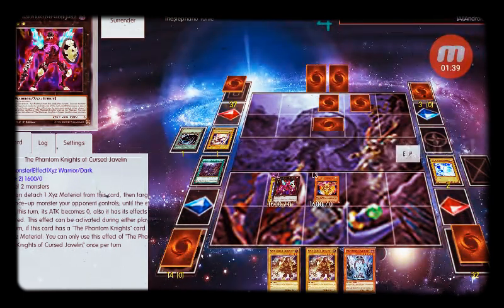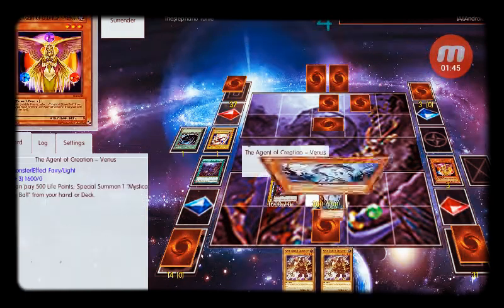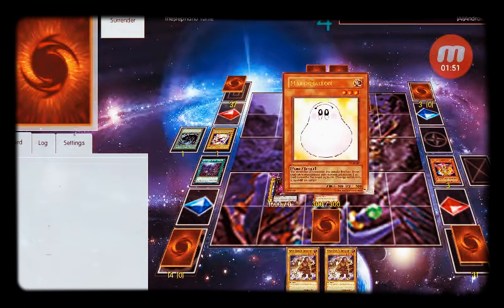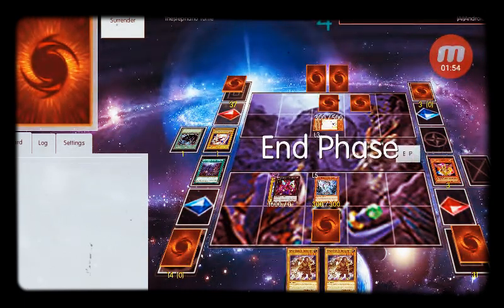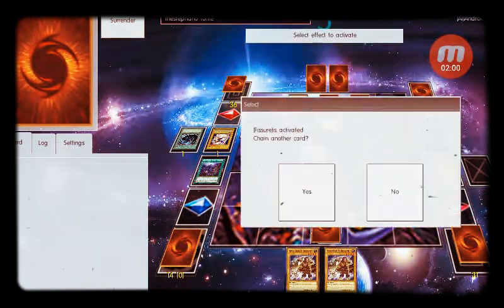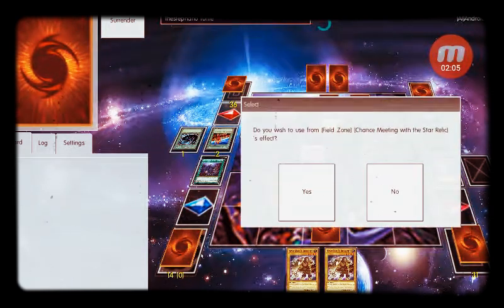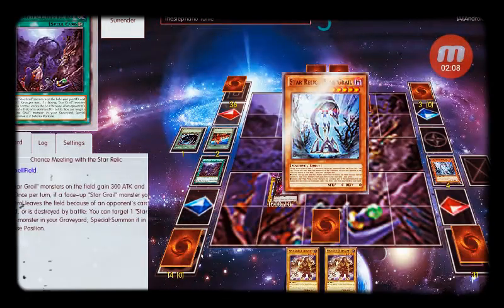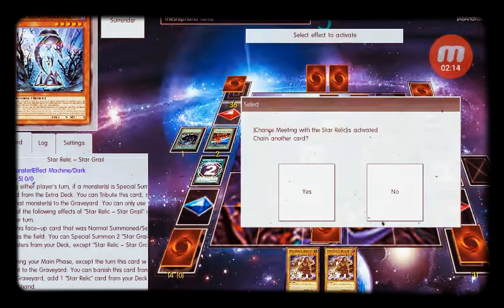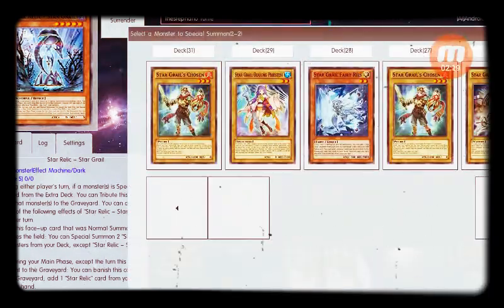Or I get one last for the time sometimes. I'm not sure. Javelin attack — come on. Hold the Marshmallow. Cast the Star Grail's effect activates, and Chance Meeting. So bring out my Grail back in defense position.